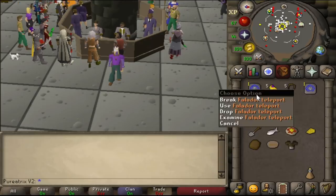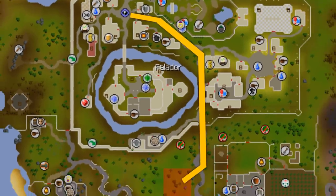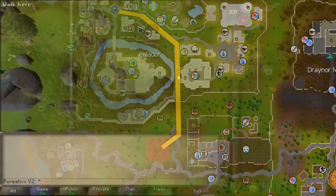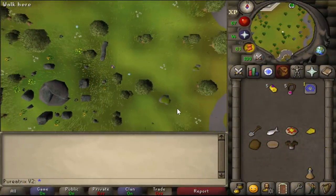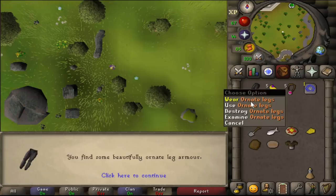All of the locations are within walking distance of each other but teleports will significantly speed it up. As a free-to-play player you should bring two Falador and two Varrock teleports. As a member you should take these teleports on the screen. The second one is a charged glory or a charged combat bracelet and the other amulet is a burning amulet.